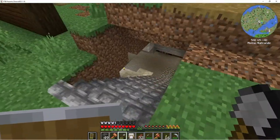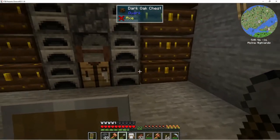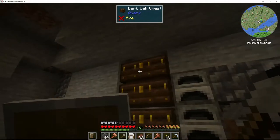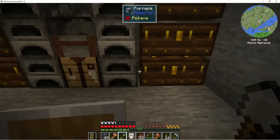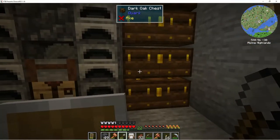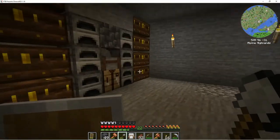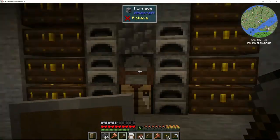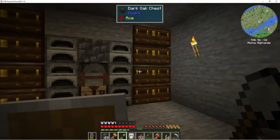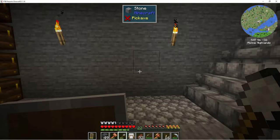Down here I got a little bit of straightening up done, got some more storage going on. I figured this could be for our stone and mass stone storage, and just general mining items. It'd be a good place to empty all our pockets, have it accessible right here.